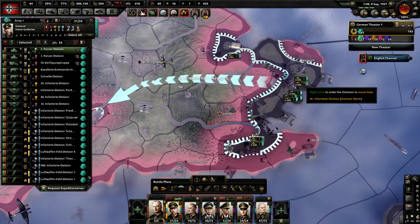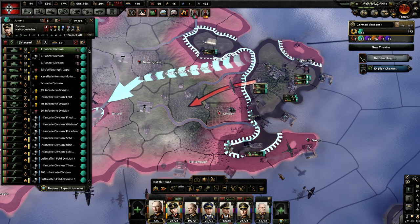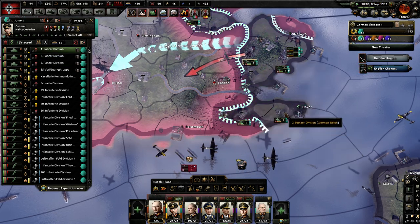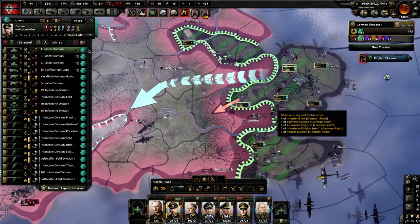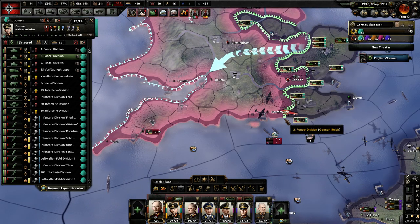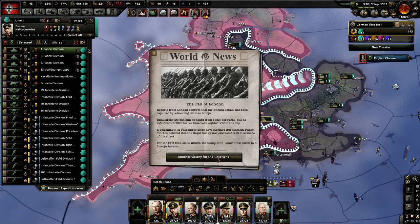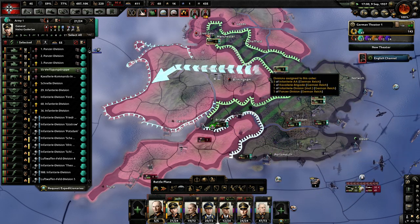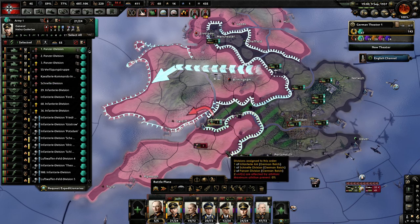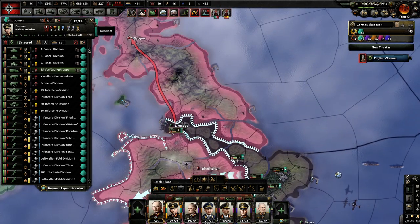It's going to be interesting to see if I run out of fuel here. If I do, I'm going to have to ground my air support. They have five divisions over here — this is going to fall fairly easily. Just circle around them, the old pincer movement. Have them head up to Glasgow.